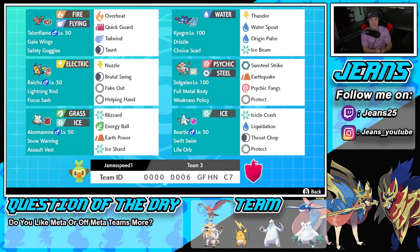Second Pokemon on the squad is the one and only Kyogre with the Drizzle ability alongside the Choice Scarf as its item. We got Thunder, Water Spout, Origin Pulse, and Ice Beam — probably the best moveset for Kyogre with a Choice Scarf.